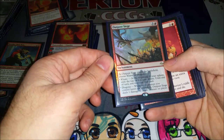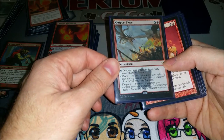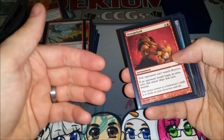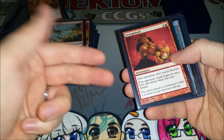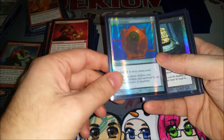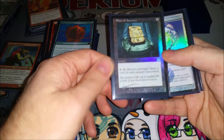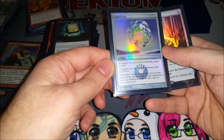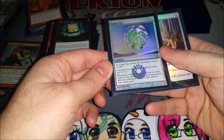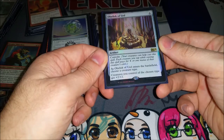Outpost Siege for more card draw. I also occasionally use the other mode — it does one damage to target creature or player whenever a creature I control leaves the battlefield, so when I'm sacking them it's like another Boggart Shenanigans. Stranglehold makes people play more fairly — they can't search libraries, they can't take extra turns. Thran Dynamo — not a lot of mana rocks in the deck but that's one of the better ones since you can use it right away. Slate of Ancestry can draw a lot of cards. Caged Sun is the mana doubler of choice because it only hits my things and also makes my creatures bigger. Obelisk of Urd can be cast very early on and makes my goblins quite huge.